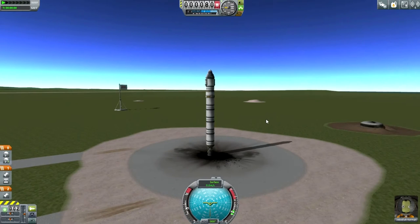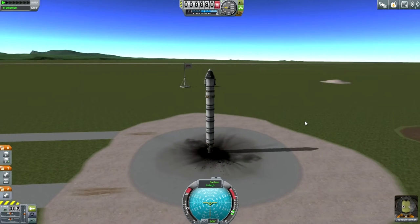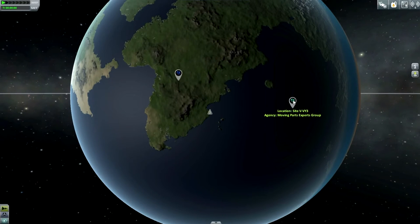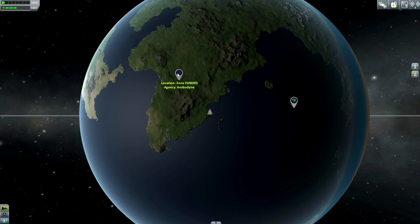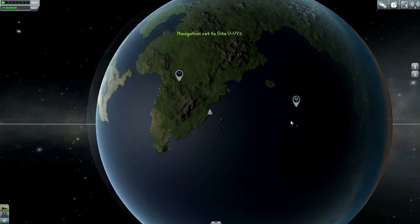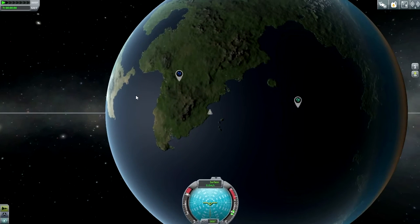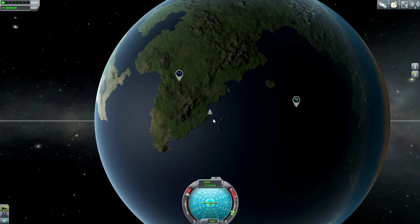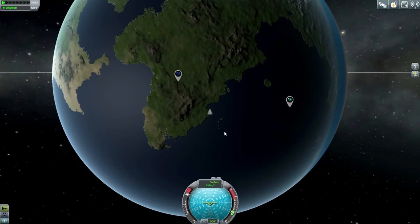We'll need funds to upgrade the launch pad before we can do much more. Looking at where our surveys are to be done — one over here, another over here. Let's go with the one further east first, since that's our natural direction. The planet is rotating this way and we've already got some momentum in that direction. Our surface speed may be zero, but our orbital speed is 174.6 due to planetary rotation.